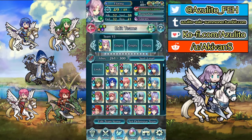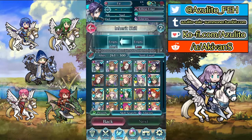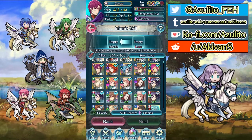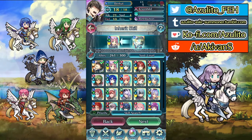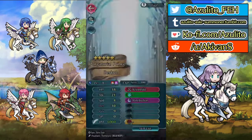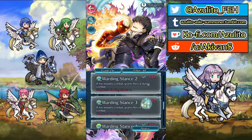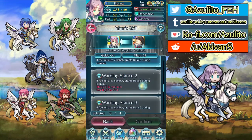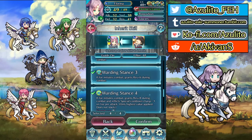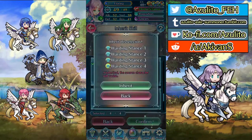Of course I want to give her a new A skill. I've had this Berkut for a while now, since his first banner, and Florina will be a nice user of Warding Stance 4. We want Warding Stance 4 — this will help her tank more dragons and not get hit by too many mages.